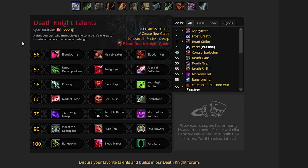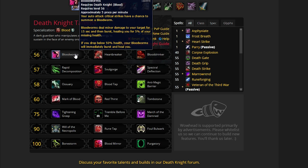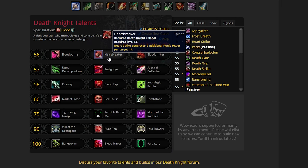They're not necessarily the talents I would pick inside dungeons, although for the most part on Death Knight they are the same. So we start on the first row — we go with Heart Strike, which generates 3 additional runic power per target hit.